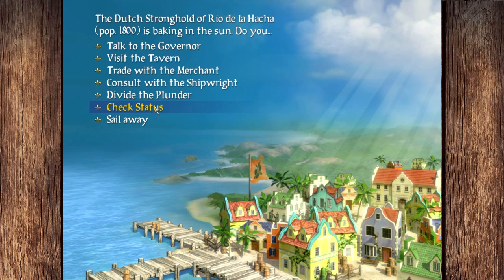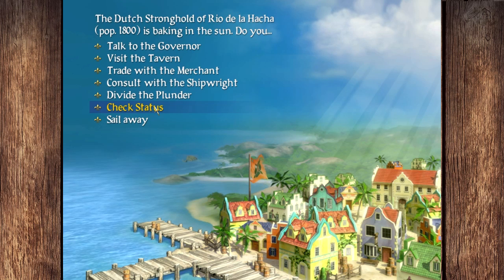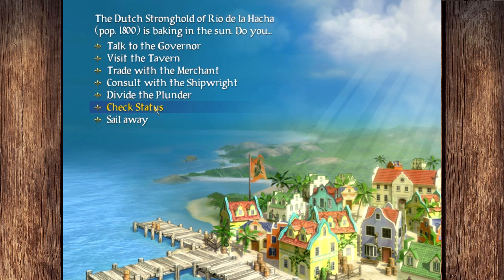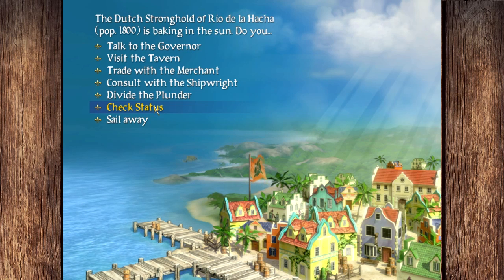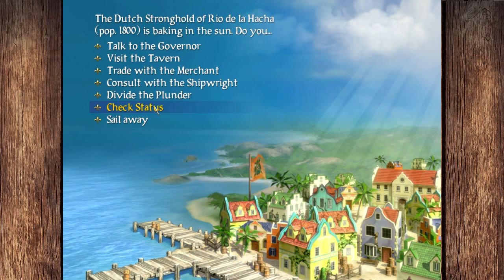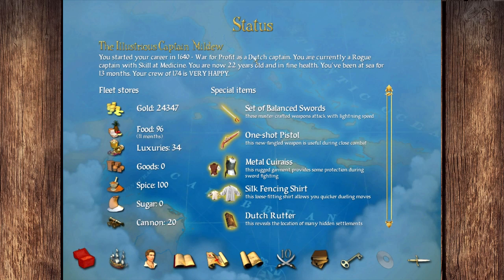Ultimately, we have to take out all the named pirates if we want to make a ton of money. We also know where the Marquis de Montalban is, and we need to fight him before we turn 25. We really, sincerely need to kind of handle that.